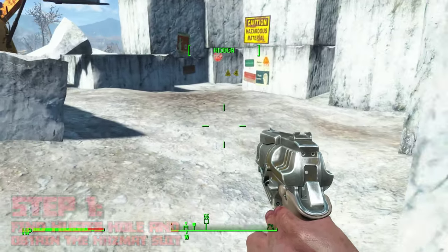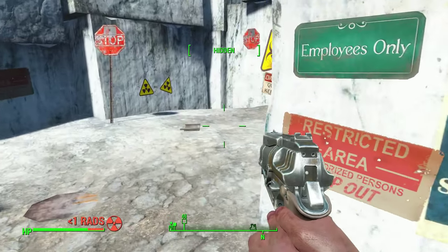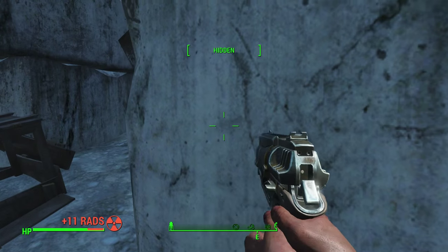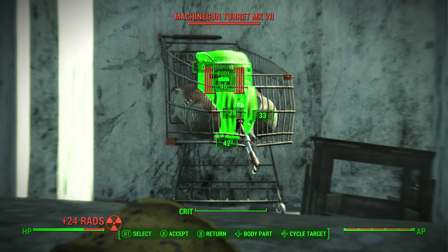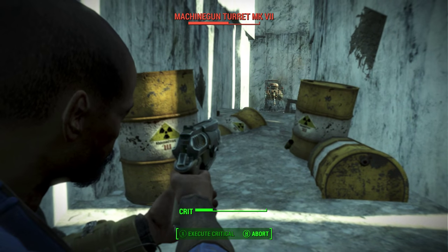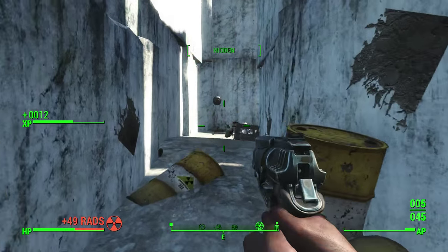Once you arrive at Hugo's Hole, you're going to want to pick up a specific piece of equipment that will protect you from high levels of radiation. The reason we need this is that the place we're going to pick up the gamma gun is called the Glowing Sea, and the Glowing Sea is filled with ridiculously high levels of radiation, so without the hazmat suit we really cannot survive there.